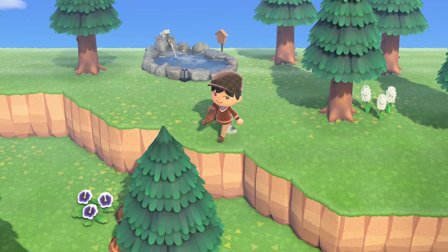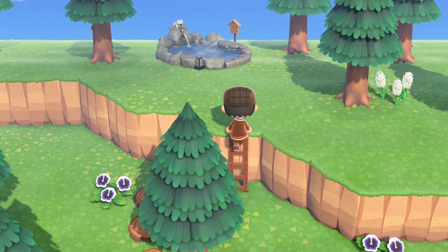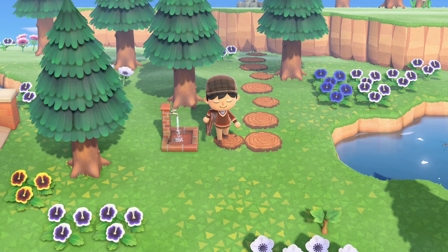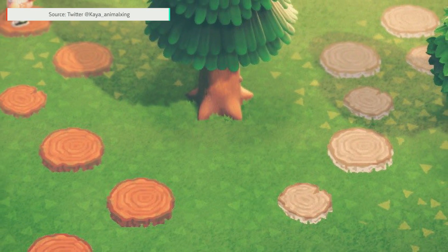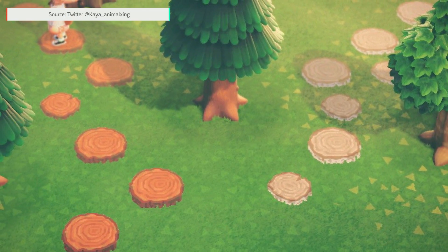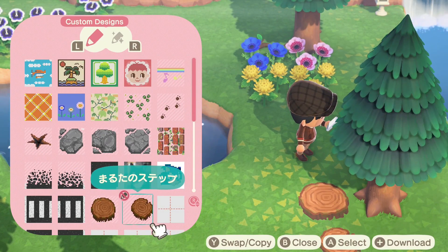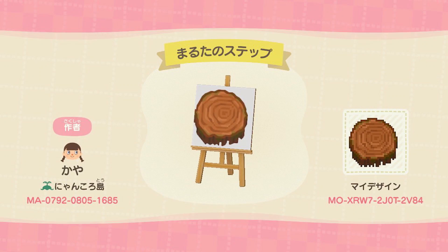Alright, time to head back to the woods because our next path is a pair of beautiful wood stumps that actually come in two colors, brown and white. Besides the fact that they're very aesthetically pleasing, there are only two patterns for each color which will add variety but won't eat up all those precious design slots. Shoutouts to @kaya__animalcrossing for the amazing art and the thoughtful functionality.